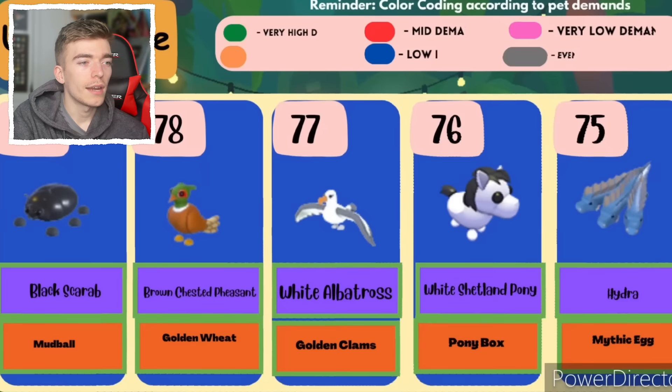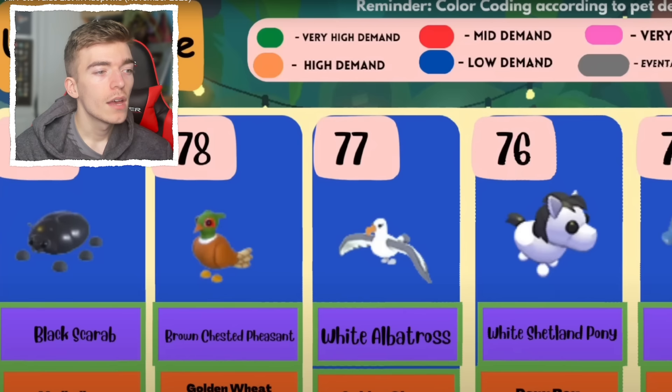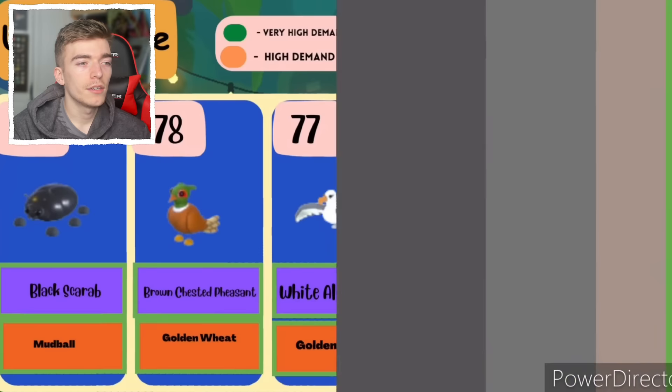The black scarab — all of these things seem to be Robux, such as a mud ball, golden wheat, and golden clam. The pony box you could get for free. A hydra is from the mythic egg — you don't really see many hydras these days. You used to see a hydra everywhere. A three-headed dragon — underrated pet, it's so cool. A wyvern.